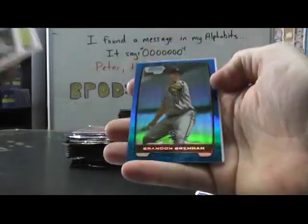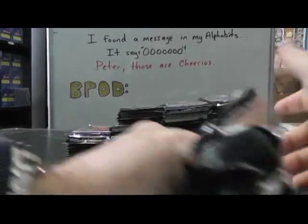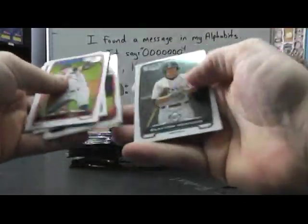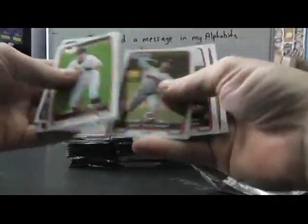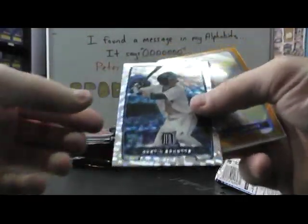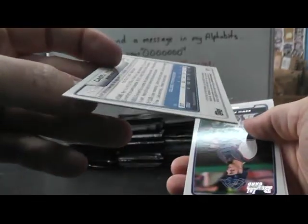Got a blue one — Brandon Brennan blue refractor to 250. Insert refractor, Breland Jackson. Got a gold and an ice of Austin Schatz and Casey McCarthy — the gold was number 43 of 50.